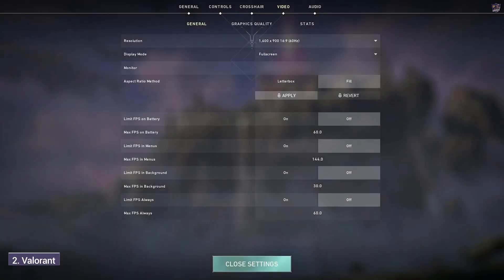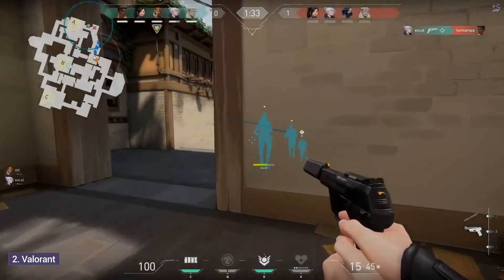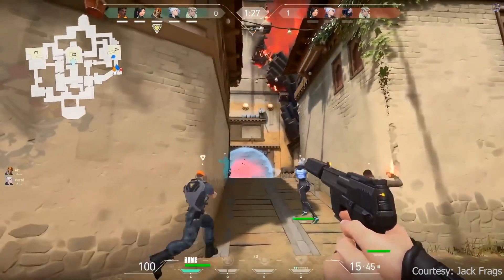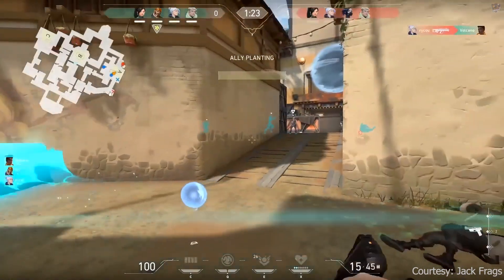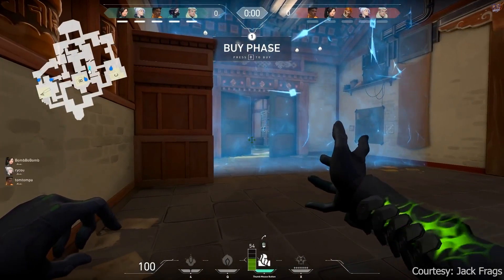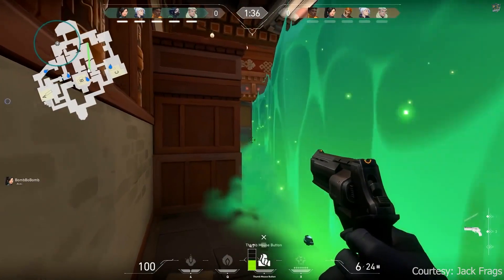Number 2: Valorant. A 5v5 character-based tactical shooter. Tactical shooter meets hypernatural powers — everyone's got guns and a unique set of abilities. So how do you beat someone with the speed of wind? Use your own moves to outplay them and beat them to the shot. Valorant is a game for bold strategists who dare to make the unexpected play, because if it wins, it works.